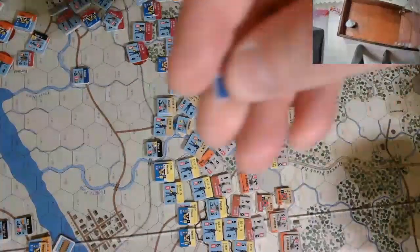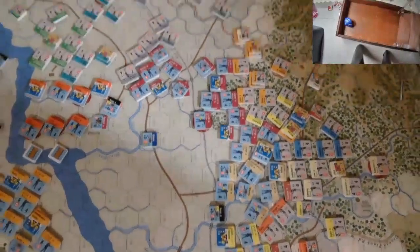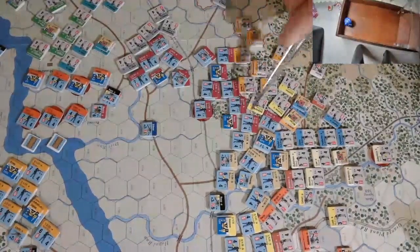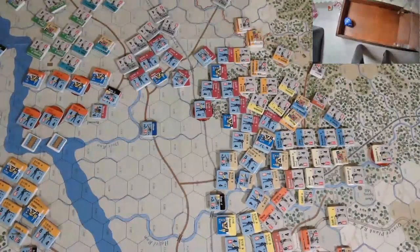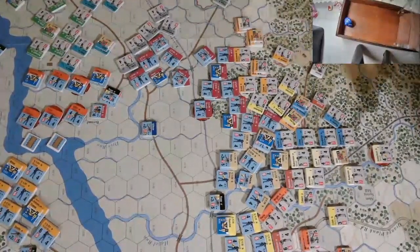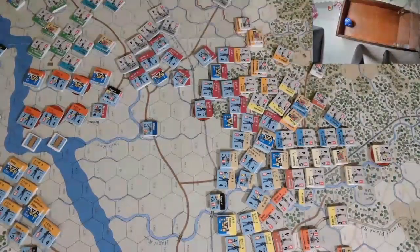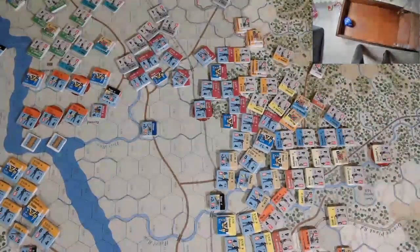Smith's activation chip comes up. Back from Smith's activation — not much accomplished. Tried to get Brooks to combine for an attack on Barksdale, but they failed the coordination roll. Much like Hill and Early, they had to operate independently and out of command. Best outcome was recovering some of Brooks's and Newton's units.